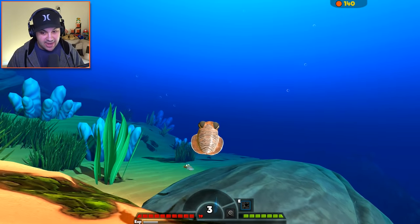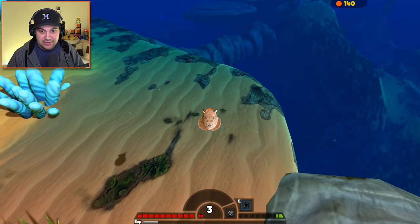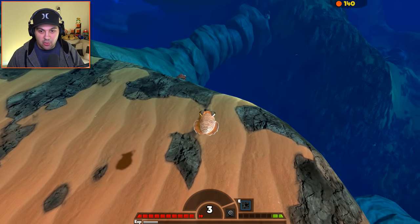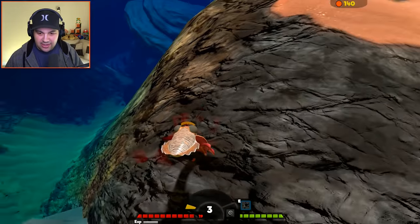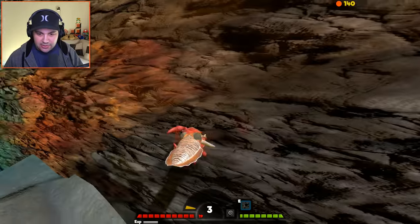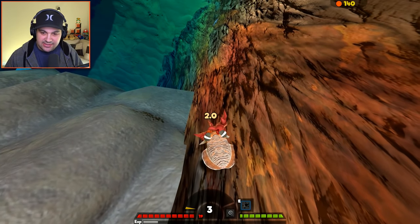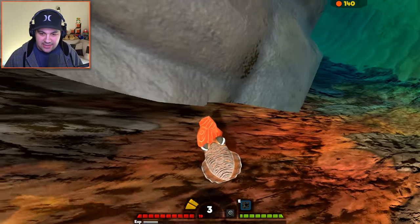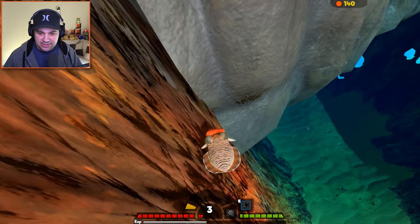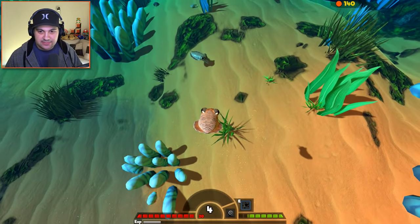I'm an adult cuttlefish now — this is cool! Can we take down this crab? Don't you dare run off that ledge, don't go any deeper. Come here, let's do this! Bring it on, buddy — you don't stand a chance, crabby. We got him! He is super super dead. Eat up that meat — that's some delicious crab meat.